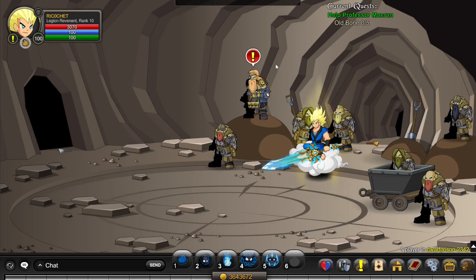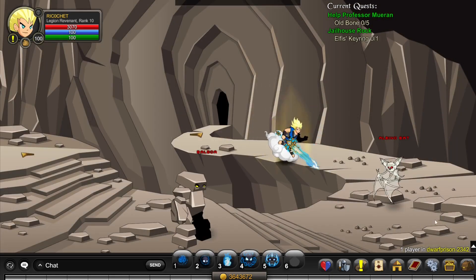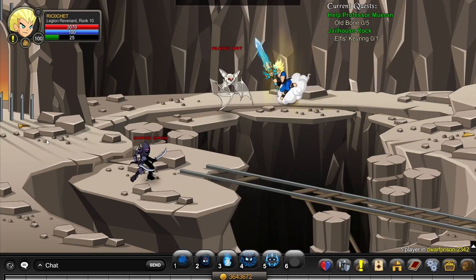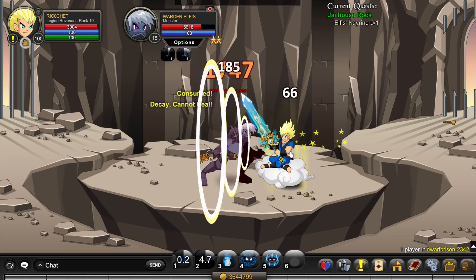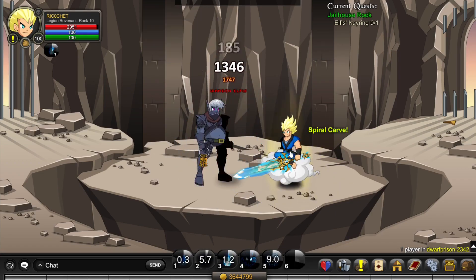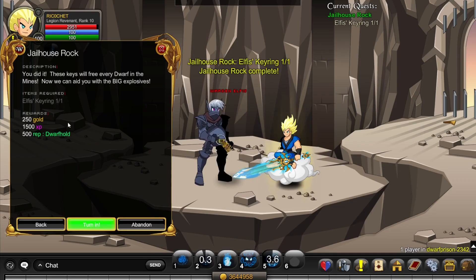To get rank 10 Dwarfhold, go to slash join Dwarf Prison, click on the NPC and accept 'Jailhouse Rock.' Go through a few rooms, and over here just kill this monster until he drops the quest item. It's not a 100% drop rate but it's pretty quick.